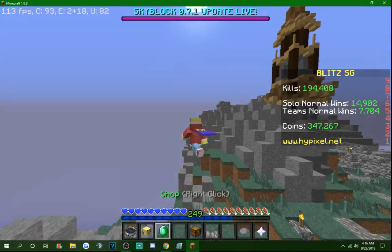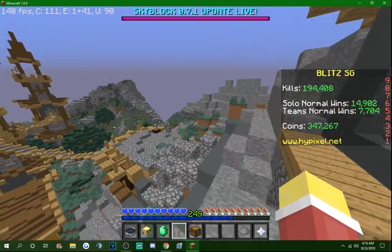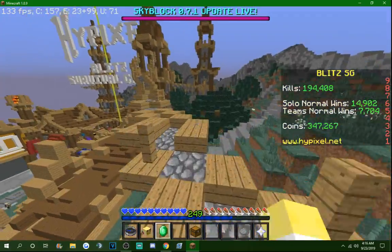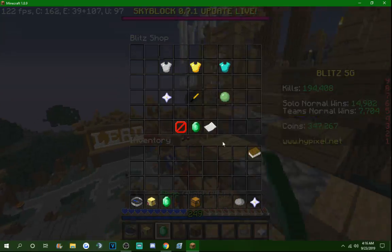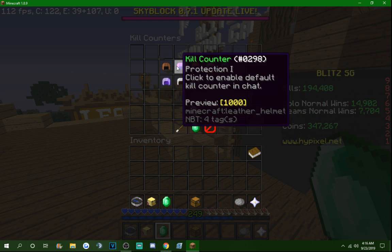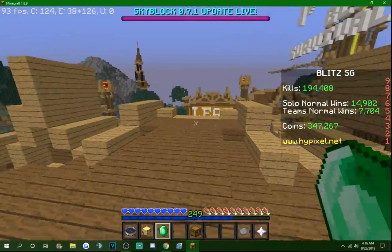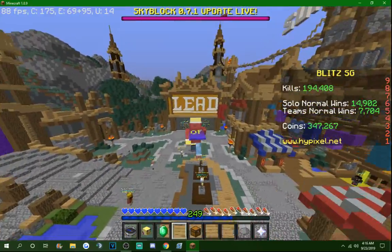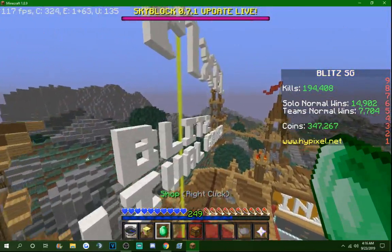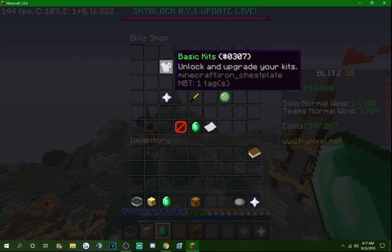Alright, kill prefixes. I have a bunch of stuff pre-recorded, but I'll just make this video a few hours before I actually upload it. Kill prefixes, for those of you who don't know, are found in the cosmetics menu in the kill counter, and they are all different colors — you unlock them by hitting a certain amount of kills. Today I'm going to give my opinion on every single one, which ones should be added, and what order they should be in, because some feel out of place color-wise.